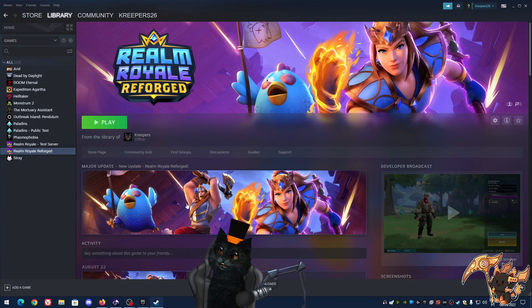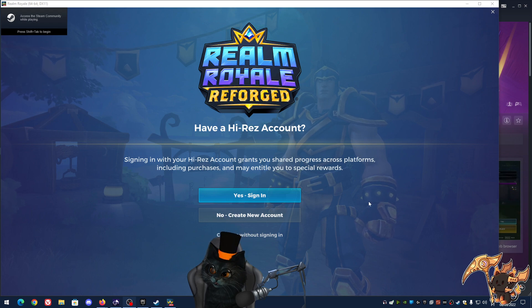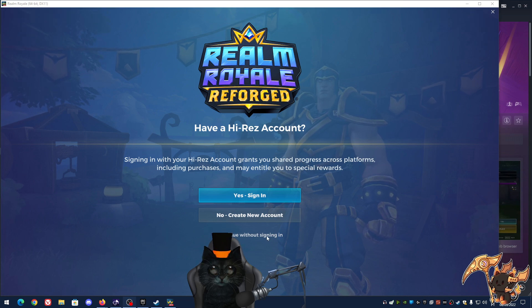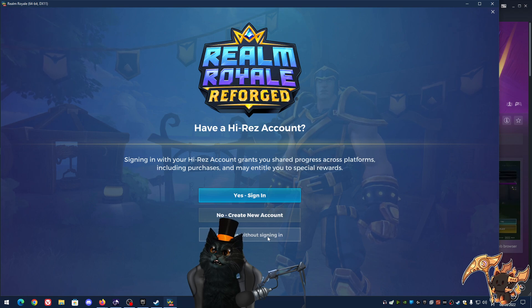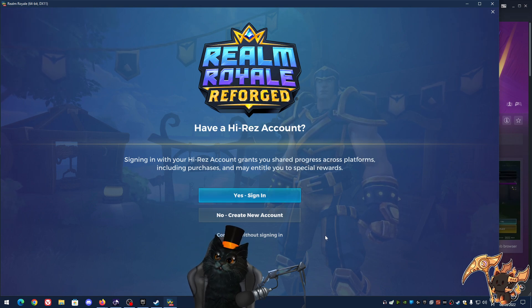So here's the following — I've got the game here on Steam, I haven't played with this account. The game is here, and if you already own an account this screen won't appear for you, but for me it's asking whether or not I want to create an account. Once you go to Epic Games the exact same thing will happen. You can create a new account, sign in to an existing Hi-Rez account you might already have from Smite, or just continue without signing in.